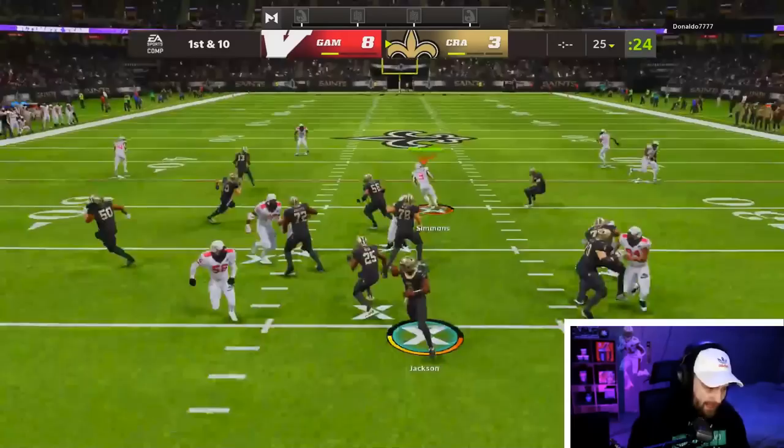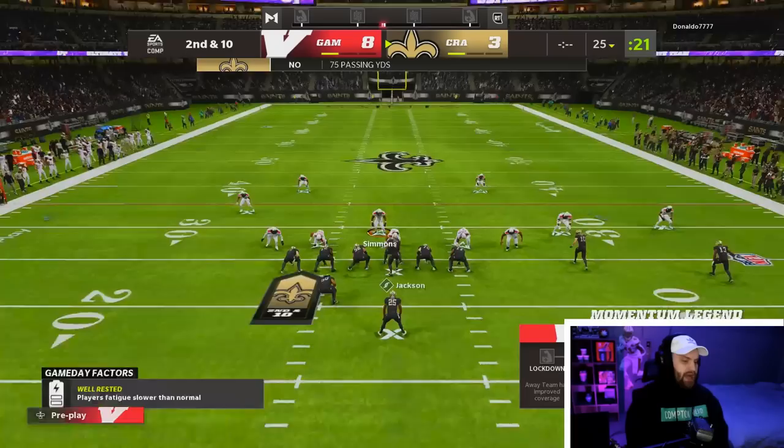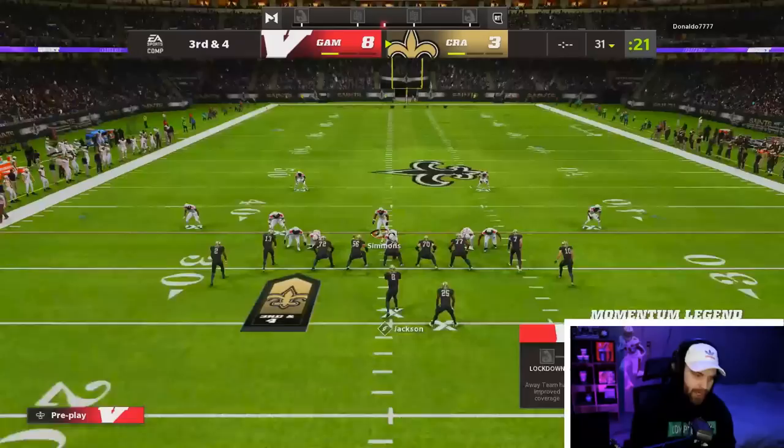I am back on defense again. I'm not really too mad about it because we are absolutely clamping people — another incompletion — but I just want to use the other Ed Too Tall as well. He's just running a bunch of random plays. It seems like running the ball in house rules because the passing has not been there. Definitely a rough scene for the opponent. We played last game as well and clamped him.